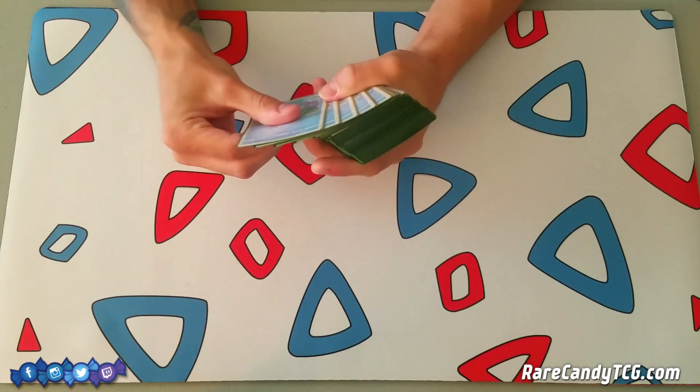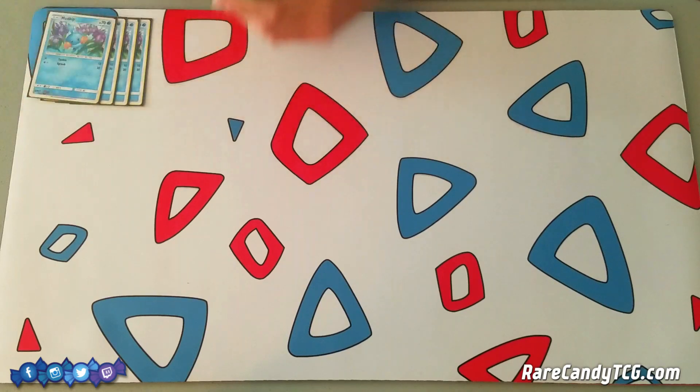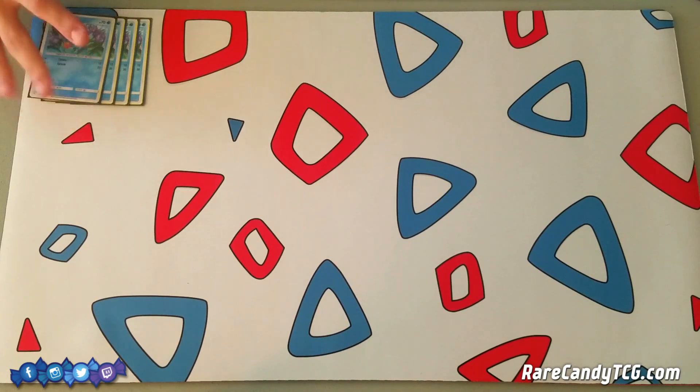So this is going to be Swampert. We have four Mudkips, and it is very important to note we are choosing to play the 70 HP one from Celestial Storm. There is another one, but it only has 60 HP, which means things like Buzzwole and other Pokemon are going to be able to more easily knock it out. So we just want that extra tankiness that the 70 HP gives us.